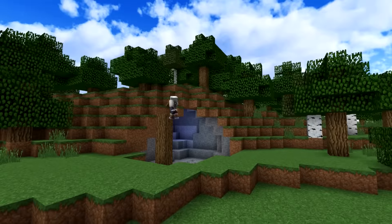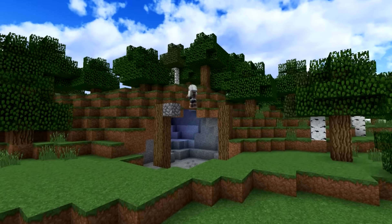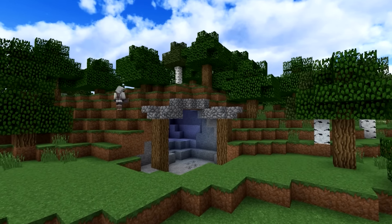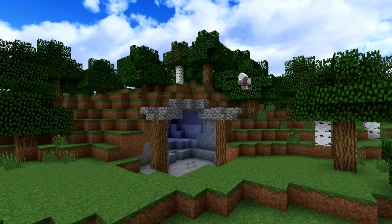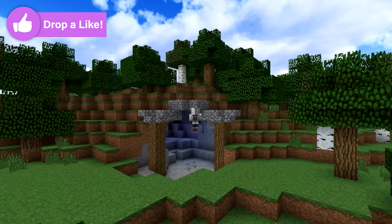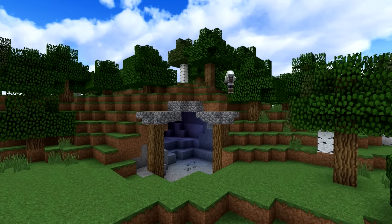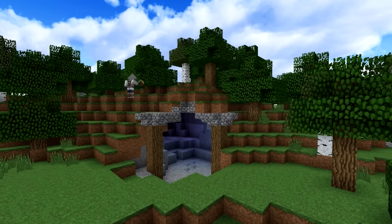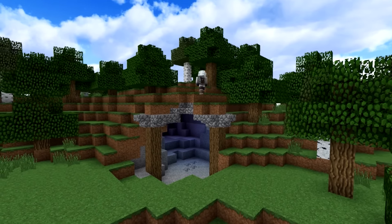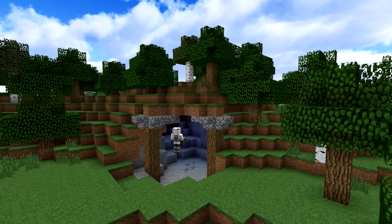First things first, I put two pillars to create a place where I'm going to put an arch. Right now I'm laying out cobblestone for the roof of a canopy I'm putting over the entrance to my base. After that I'm going to put grass on top of it so it becomes a cave again, instead of just having a random arch coming outside of the side of this mountain.